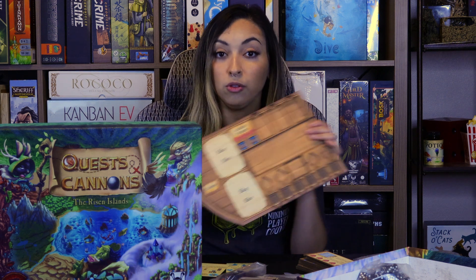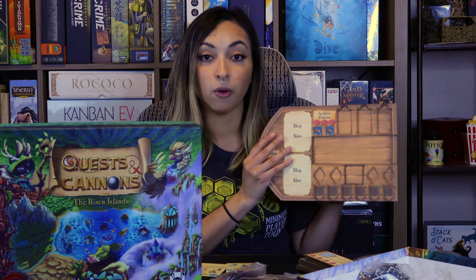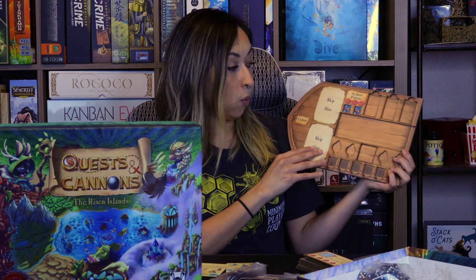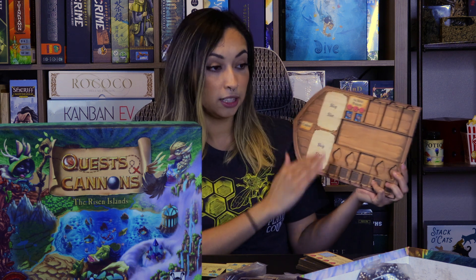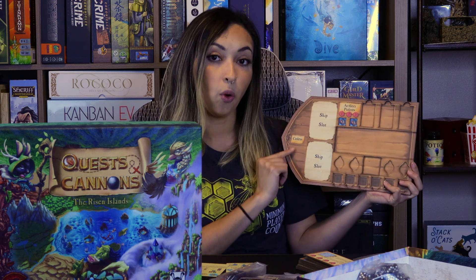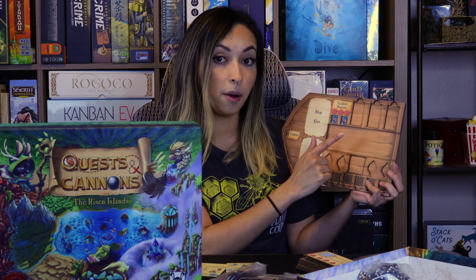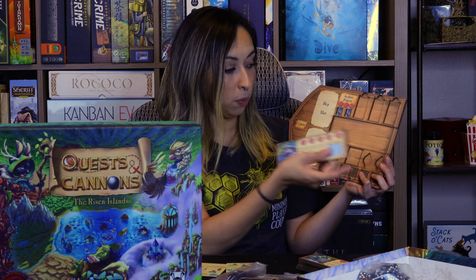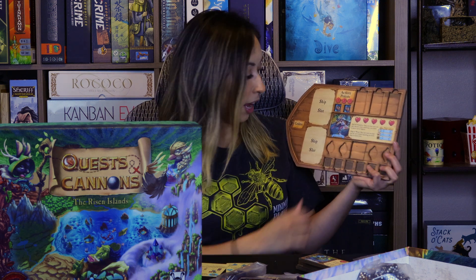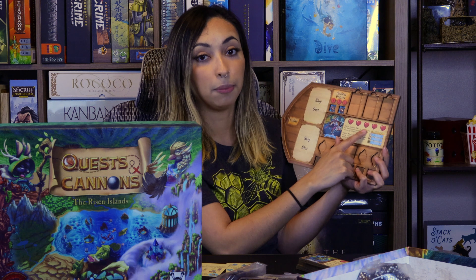Everyone is going to get their own shipboard. This is a prototype, so be aware that some components are subject to change. You're going to be placing ship upgrades in these ship slots, coins go here, and this is where you place your player tile. You just slide it right in, and it tells you how you start the game and how much life you have as that player.